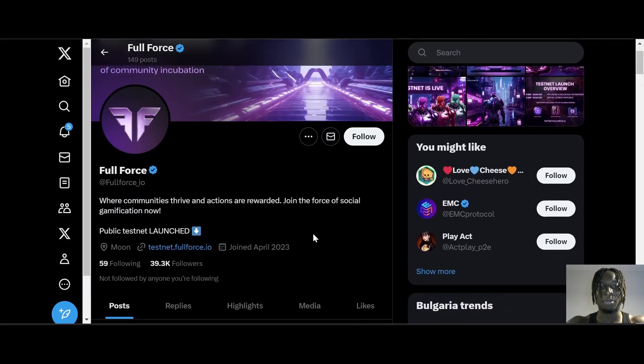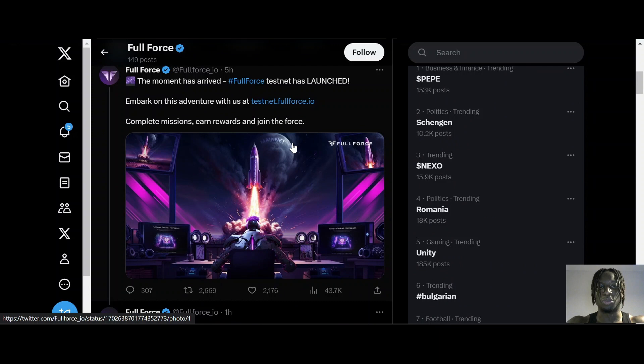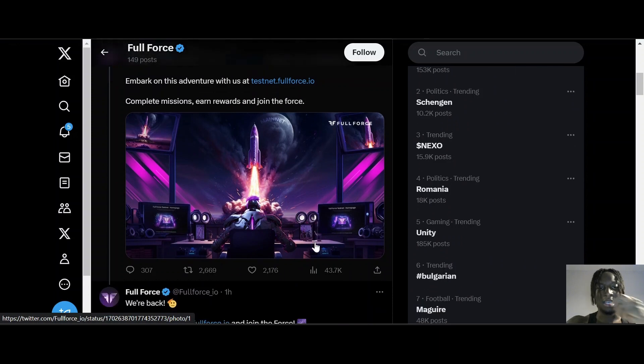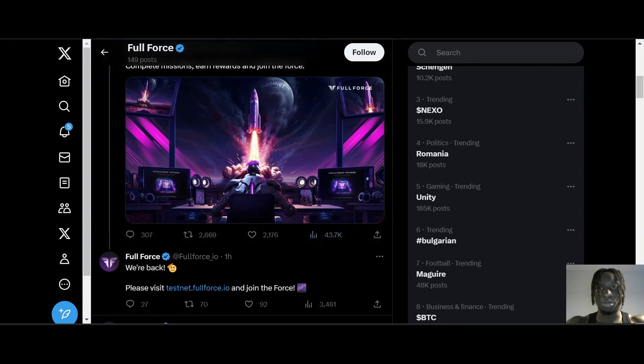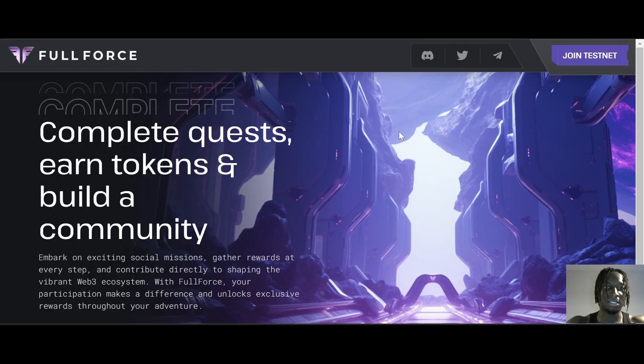When we go to their Twitter, you can see all the pertinent information. The public testnet is launched and they're active on Twitter talking about it — covering all the different things you need to do to have the opportunity to get extra incentives. The testnet URL is testnet.fullforce.io.